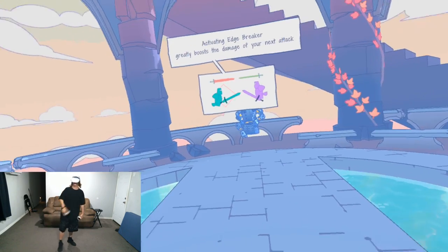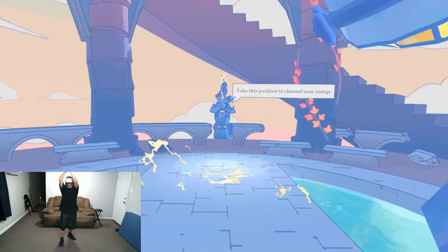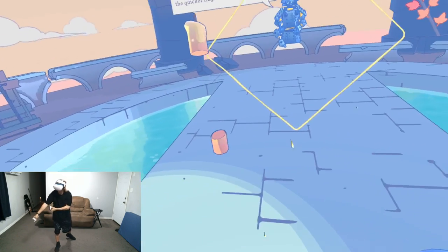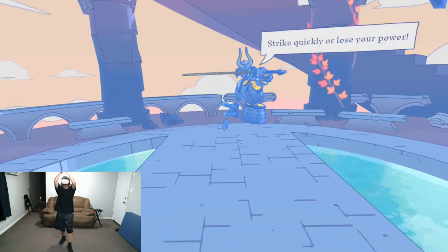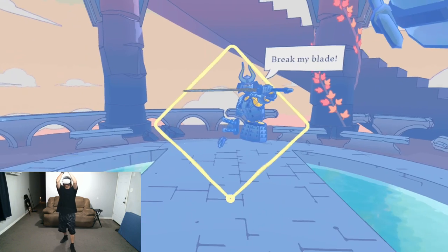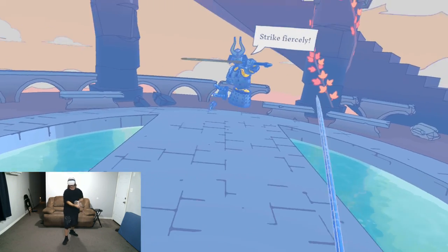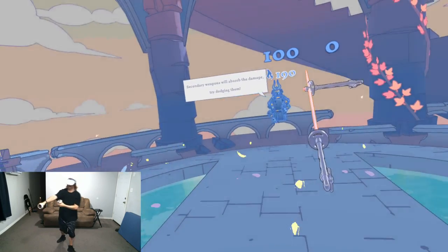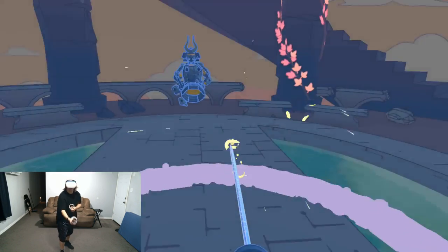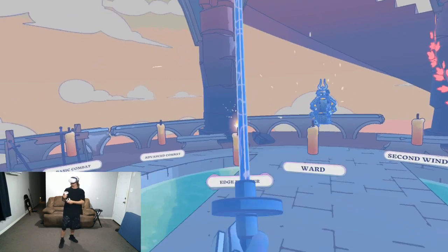Let's move on to the edge breaker. Activating the edge breaker greatly boosts the damage of your next attack. We want to take this position — the diamond shape — to quickly activate our edge breaker, which will give you a fully awakened attack without having to do any of the normal awakened flow poses. We can just go straight into an edge breaker and hit for max 190 damage. And as long as we hit the sword as low as we can, we can get an additional 100 cut damage, which is why you always want to strive to hit your opponent's blade as low as possible. The edge breaker will stay on for a second or two before going out, so be careful — if you mess up your edge breaker and it turns off, and you clash without any awakened, it could be a quick way to destroy your own sword.